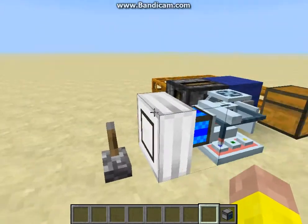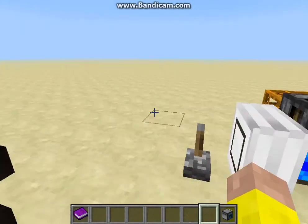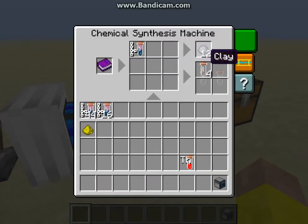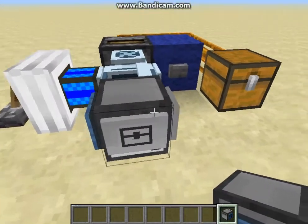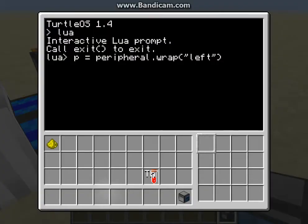I'm just going to use it on the synthesizer — activate Clay — and that should put clay in the synthesis machine. I've opened up the lower terminal and I'm going to wrap the peripheral on the left, which is the Chemistry peripheral.